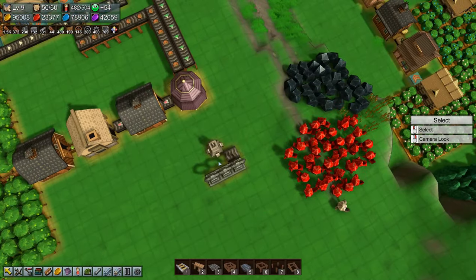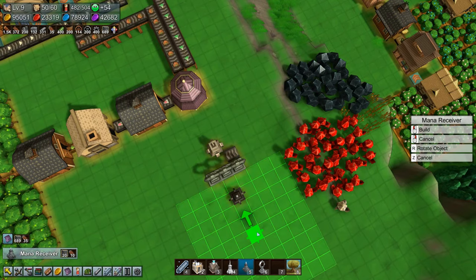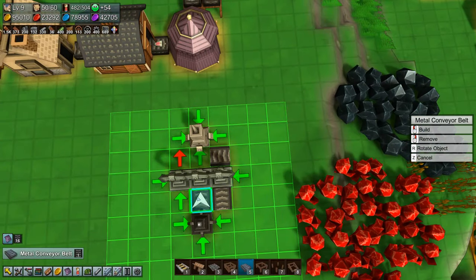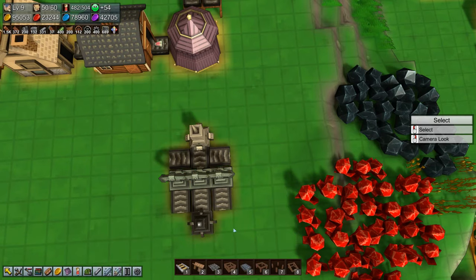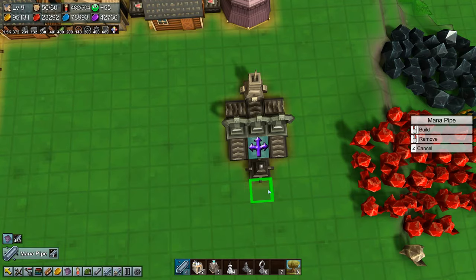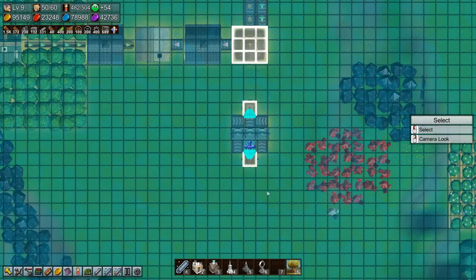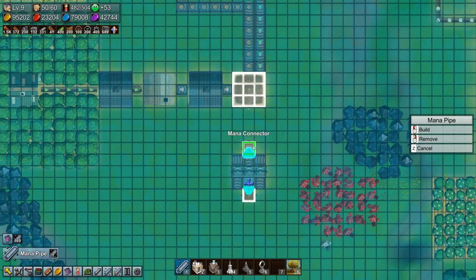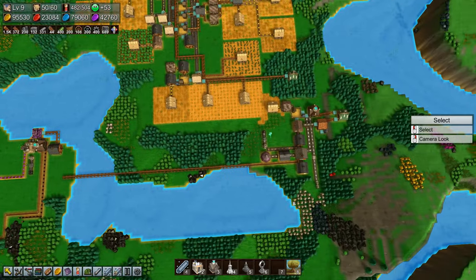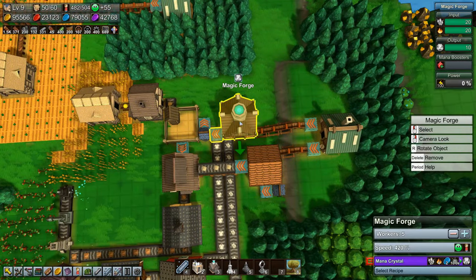So we need to build a mana receiver there, and then we need some conveyor belts, a splitter here, and then we need to put in some pipes — basically just go up there, come around, and go down here. Then we just need to pick up some mana crystals, and I think we can do that something like here.